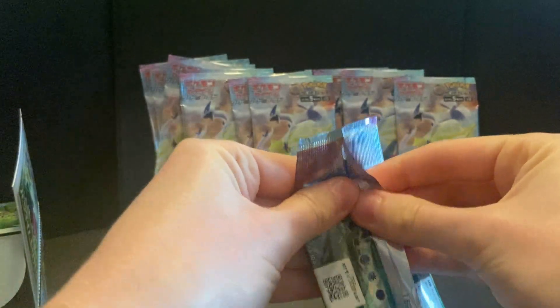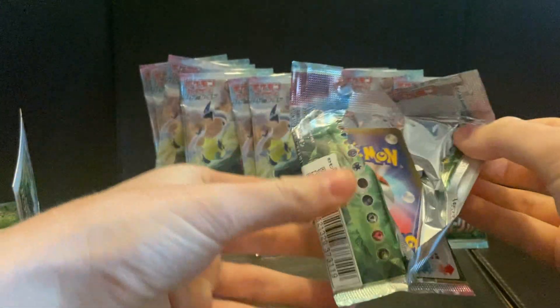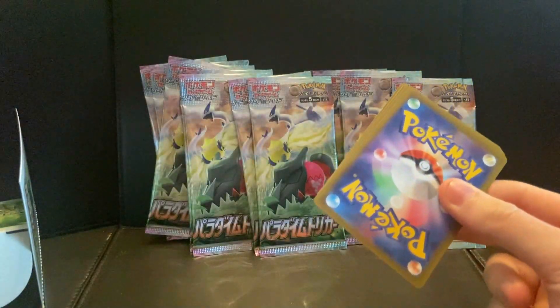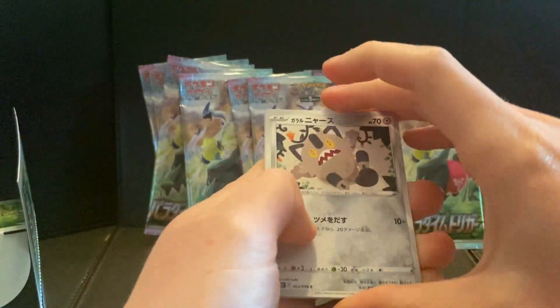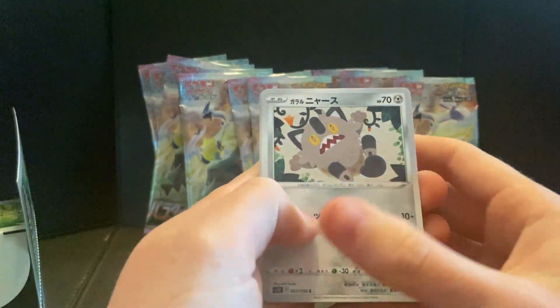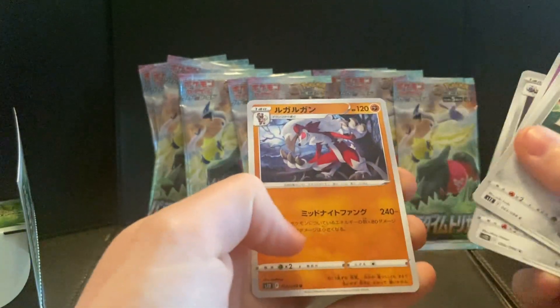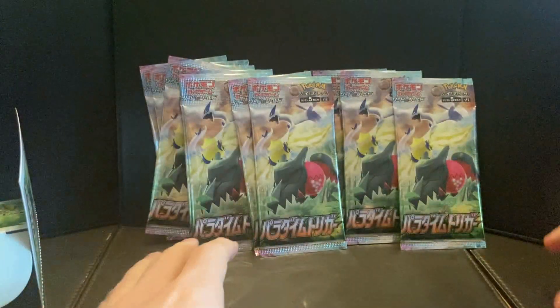I can't even get into the pack. Jesus, okay, calm down! So from the first pack we've got Meowth, Gloom, Luxio, Skiploom, Ralts, and a Lycanroc.